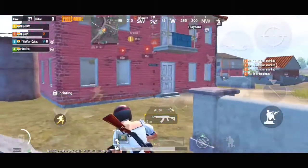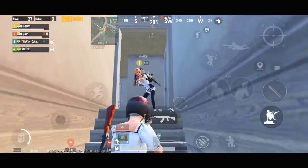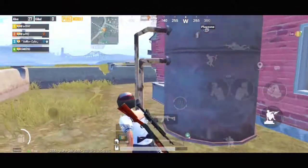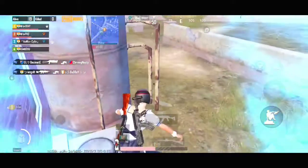Now let's talk about how to climb this house while the enemy is camping on the first floor. You can see the enemy has the advantage to kill you, that's why follow these tips to kill the enemy the easy way. Now see how the trick works — you have to go to the backside of the house.